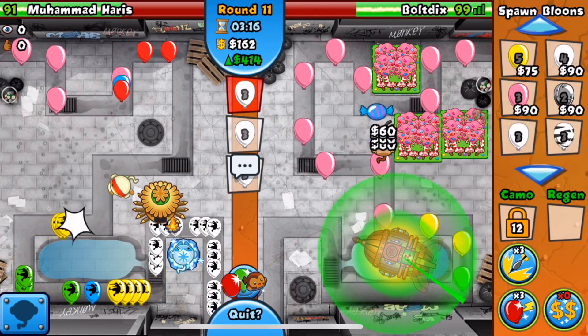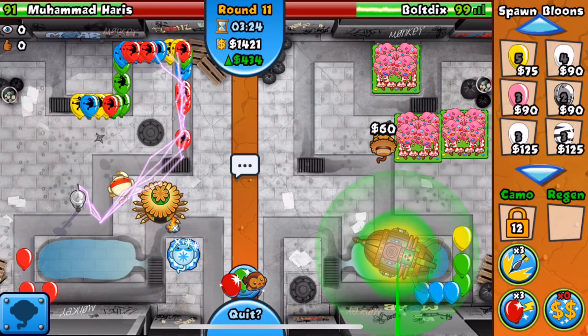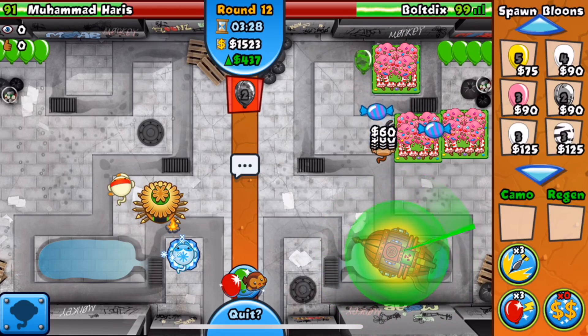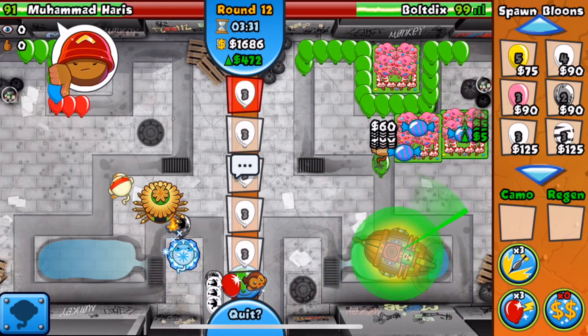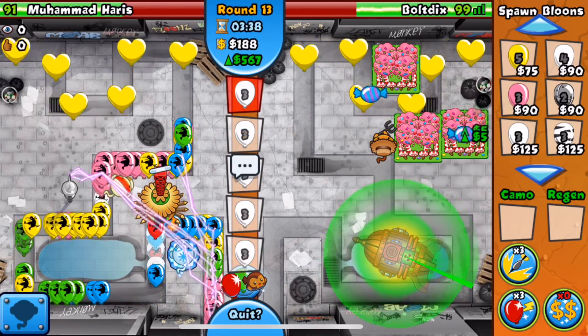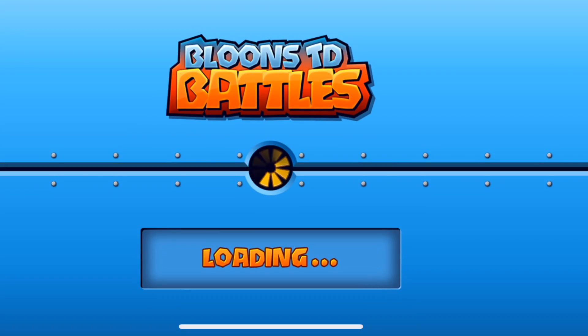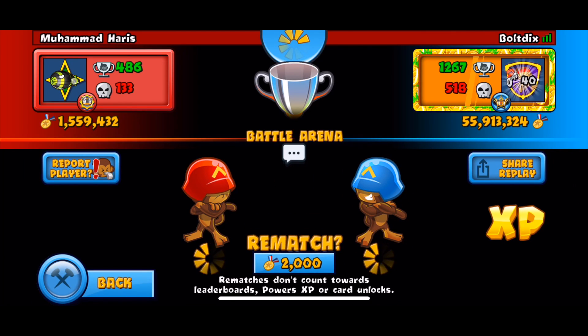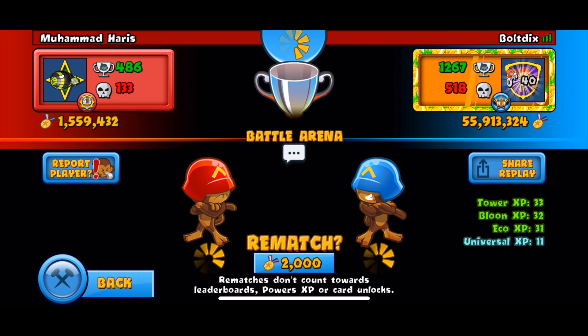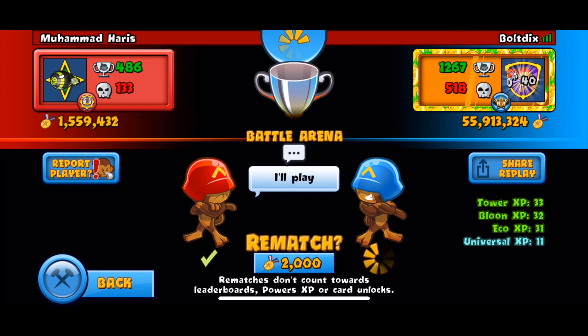I'm immediately sending this guy some whites to get that second lightning out of him. He's leaking lives. Now we can send him a camo lead because he'll have to get up camo detection with that village. I'm going to continue aggression with whites because he still can't pop them — there goes his last lightning. Muhammad does indeed boost but goes down to our white rush. GG. If they don't have ice shards up they can't pop white balloons on round 11, and most people don't have money then.